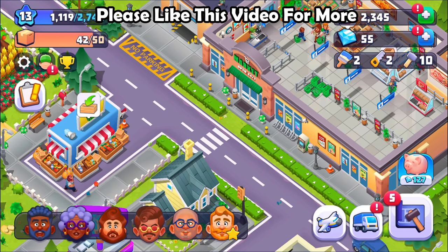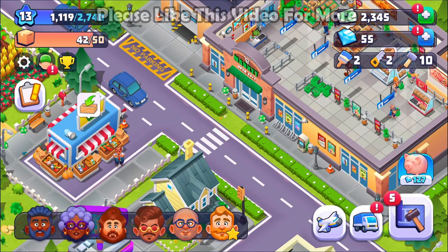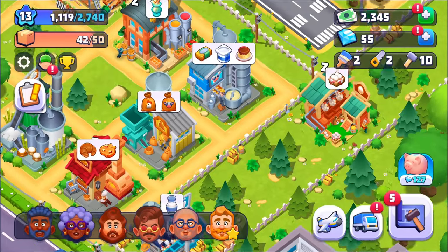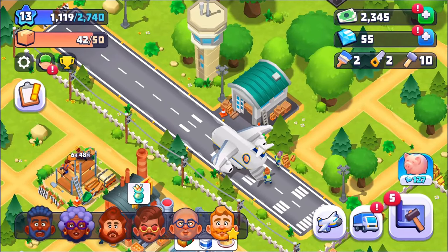When we hit level 13 we did get some new functionality. You can see on the bottom right of the screen there is a new icon of a little airplane. When we hit 13 we finally met Mrs. Strawberry, and she basically opened up this airport for us. By the way, Mrs. Strawberry is actually the Mayor — as she calls it. So I think Earl may be aiming a bit high. I wish him luck though.